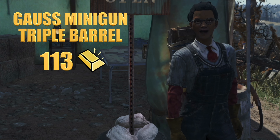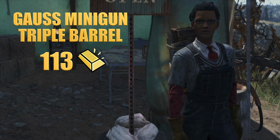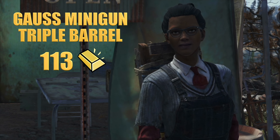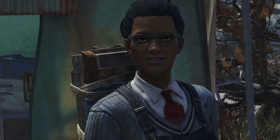For those who enjoy heavy weaponry, the Gauss Minigun Triple Barrel is up for grabs at 113 gold. This mod adds additional barrels to your Gauss Minigun, allowing for an even more devastating rate of fire. It's especially effective for controlling groups of enemies and dealing with tougher foes.